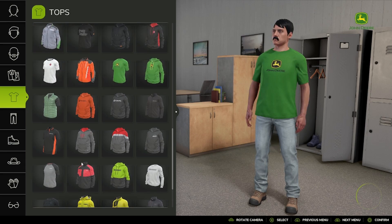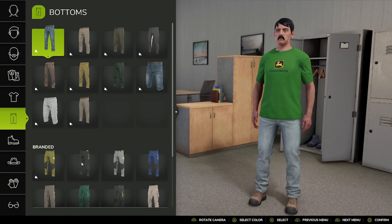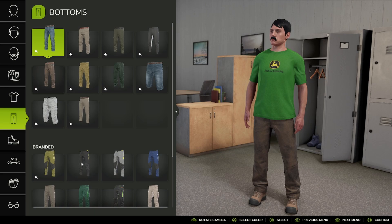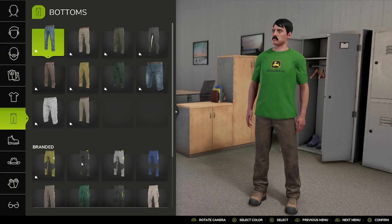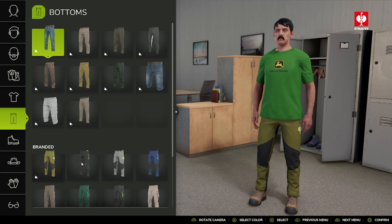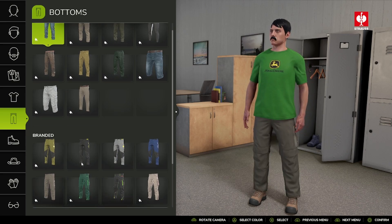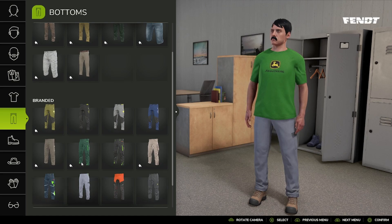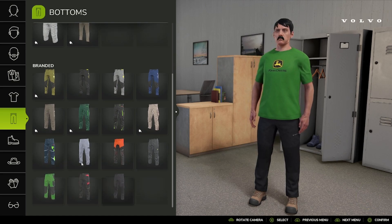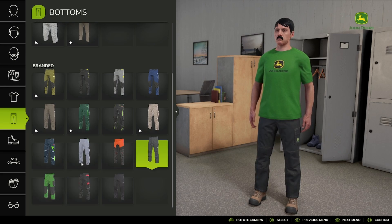But you guys know we're going with Glow Stick. Moving on to bottoms — anything that says 'select color' you can change the color on. I'm not gonna go through them all. Brands include Straws, Vent, Pester, Varna, John Deere, Volvo, Veltra.